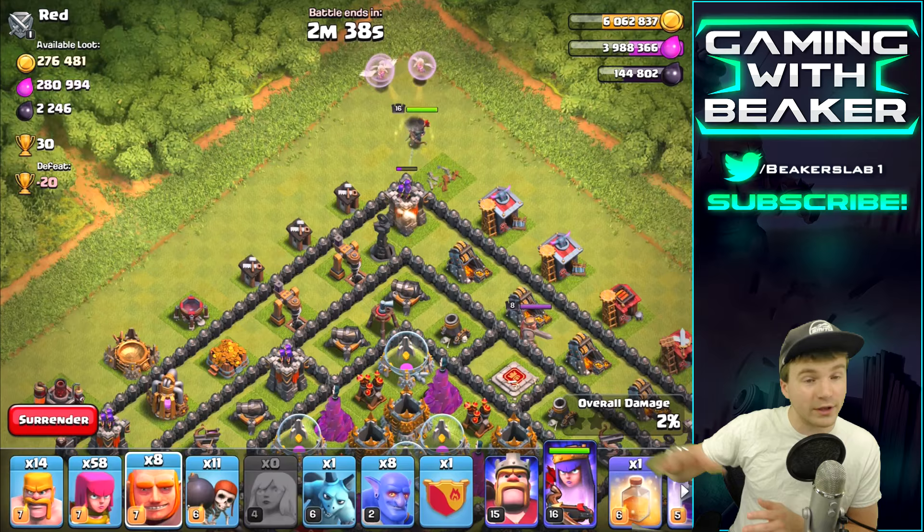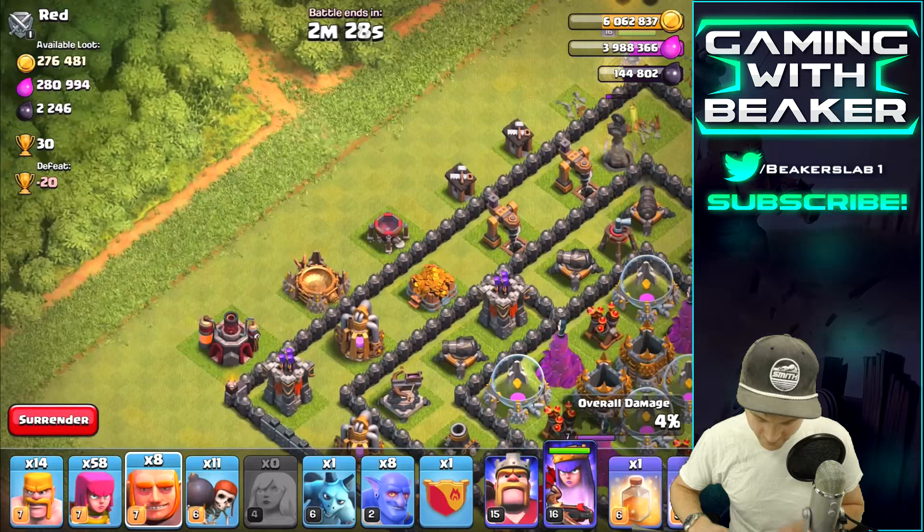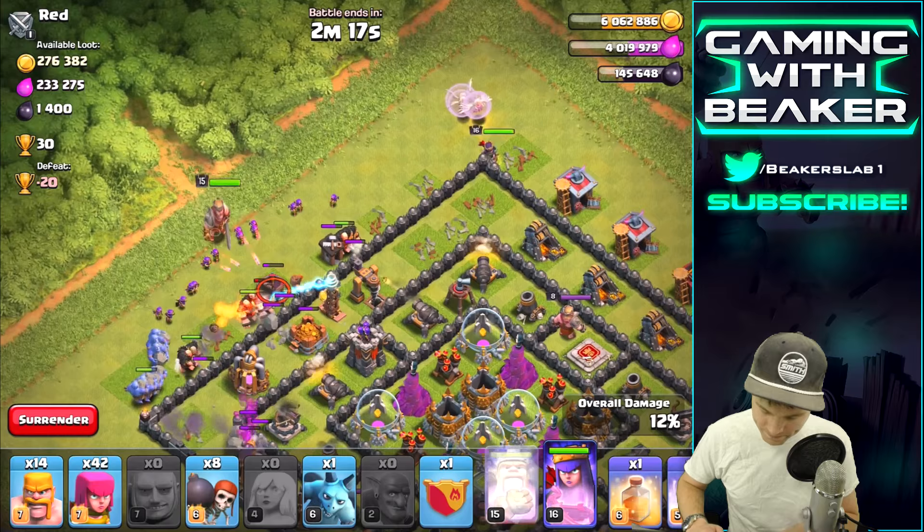After dropping just a couple of Giants, we'll let the Queen get some work done first. This is gonna be a good score — a little over half a million plus some good Dark Elixir. Dropping Giants and a couple of Bowlers right there, then getting the Giants going in the middle. In the past couple of raids I've been going kind of slow so we're gonna try to go real fast this time.